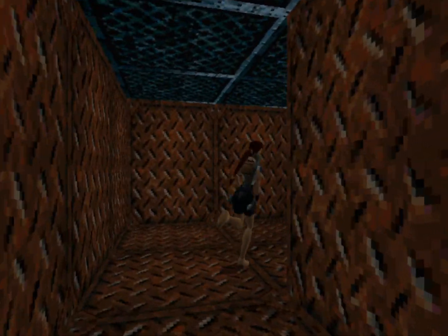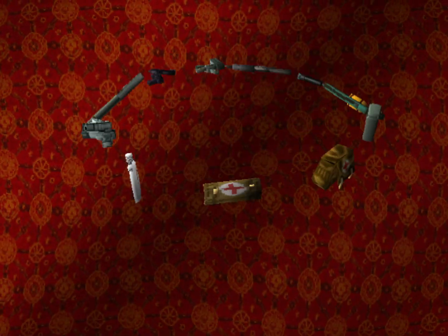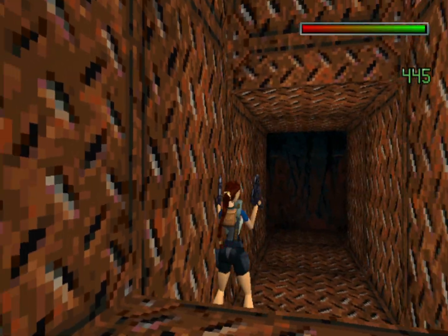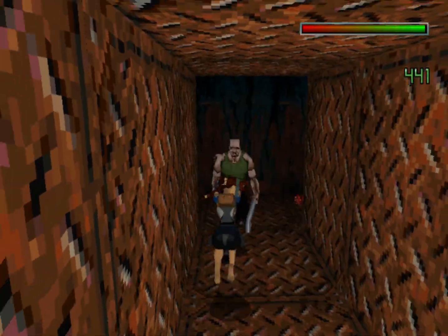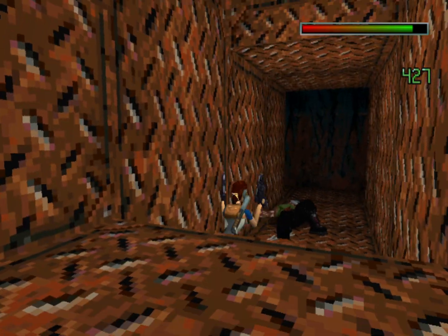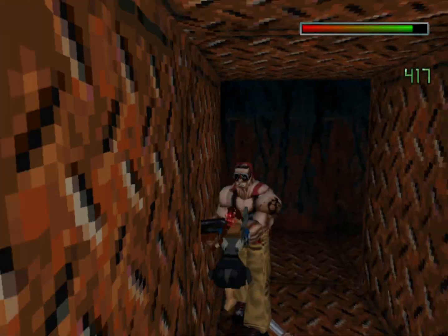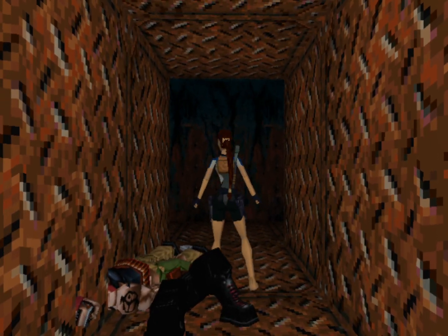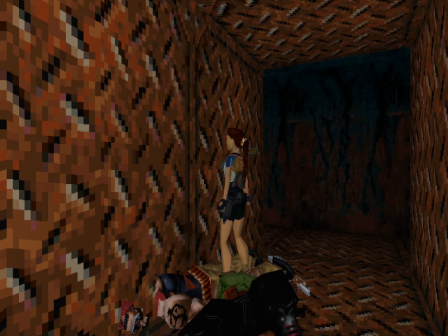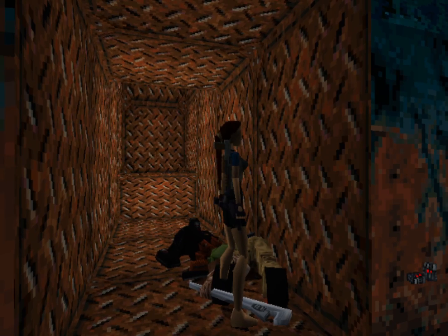At the bottom there are going to be two enemies. I just got a new controller because my old one for my PC wasn't working properly, so please forgive me if I press a wrong button. There's an enemy with a shotgun here, and I think one of them drops some items — yes, automatic pistol ammunition.